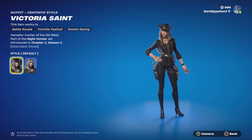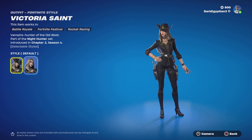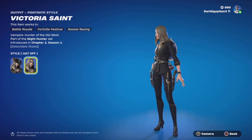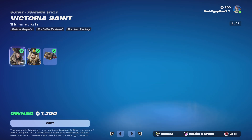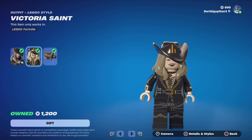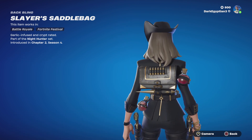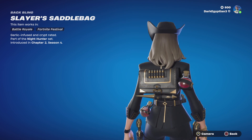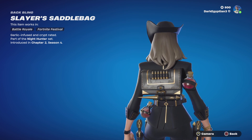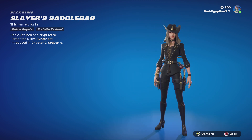We've got the Victoria Saint skin returning — absolutely amazing. Victoria Saint, Vampire Hunter of the Old West, part of the Night Hunter set, first introduced in Chapter Two Season Four, which was the Marvel season. We have an alternate style: the default, and then the hat-off style which is very cool. Moving on to the Victoria Saint LEGO style — first time I've seen this since it came back. Moving on to the Slayer's Saddlebag — garlic infused and crypto-rated. You've got a spike, blood vials — very cool details on this skin.